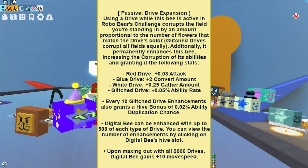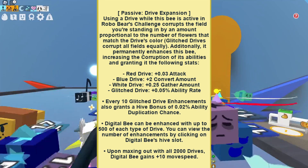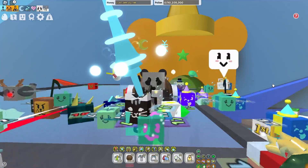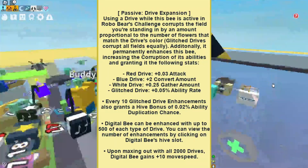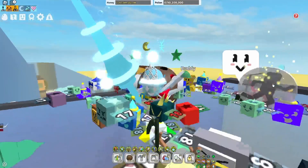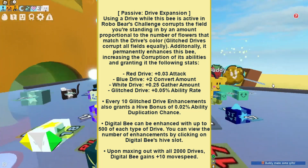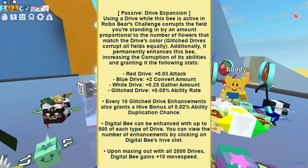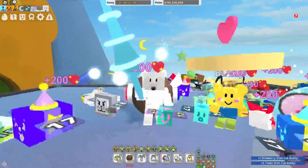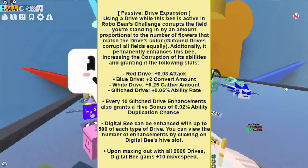There's also a passive ability called Drive Expansion: using a drive while this bee is active in Robo Bear's Challenge corrupts the field you're standing in by an amount proportional to the number of flowers that match the drive's color. It permanently enhances the bee, increasing the corruption of its abilities and granting the following stats — a red drive is plus 0.03 attack, blue drive is plus conversion, white drive is plus 0.25 gather amount, and glitch drive is plus 0.05 ability rate. Every 10 good drive enhancements also grants hive bonuses. The Digital Bee can be enhanced with up to 500 of each type of drive.